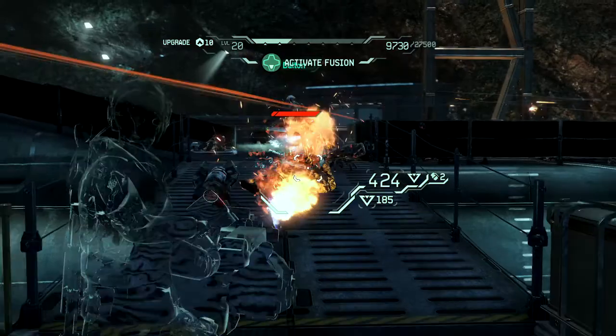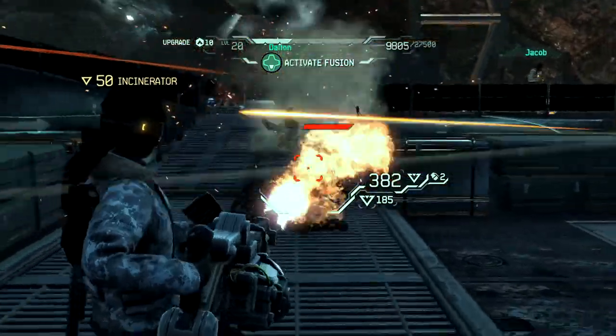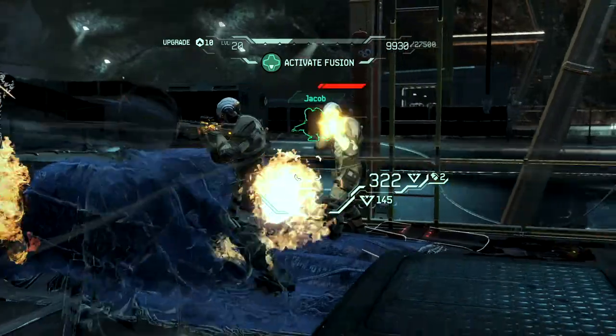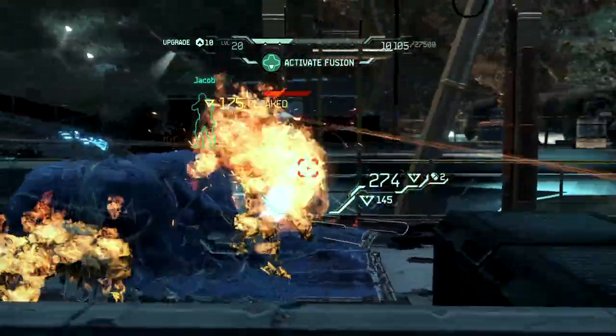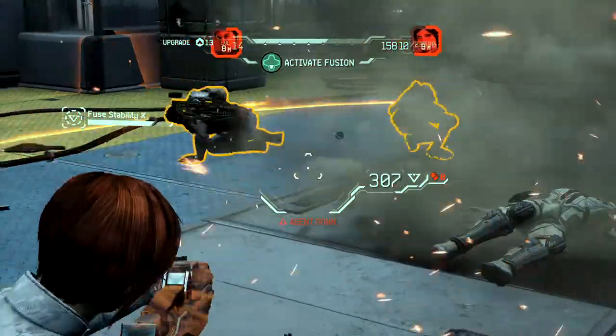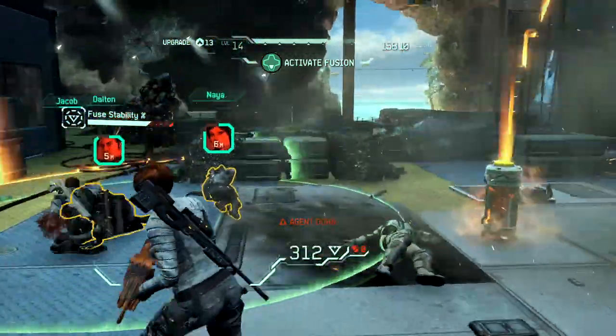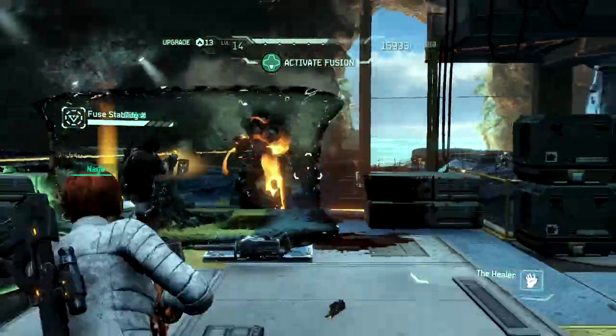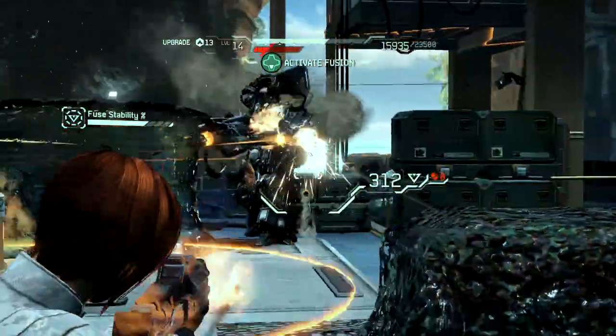Let me give you an example. We're playing together, and you're playing Dalton, which is one of the characters in the game. I'm playing Izzy, and the other two characters, Jacob and Naya, are being played by AI. I decide I want to leap to one of the other characters to check out his or her abilities. Instantaneously, I can jump, and all of a sudden, now I have a completely different arsenal, a completely different type of character. And once I've leapt, now my former character is available for you to leap into. So it becomes sort of a game of musical chairs.